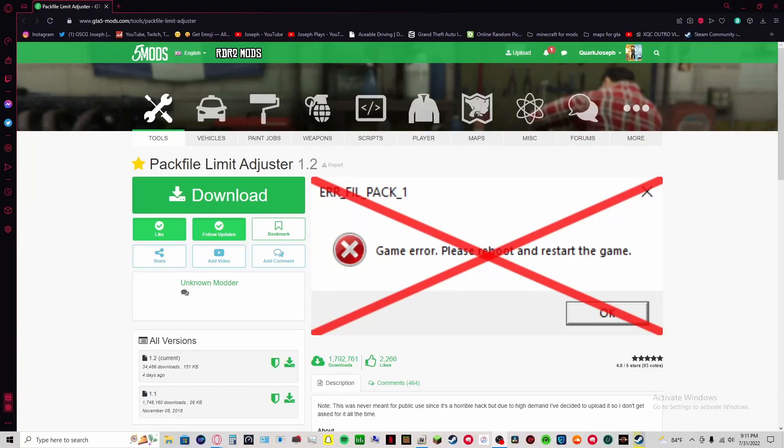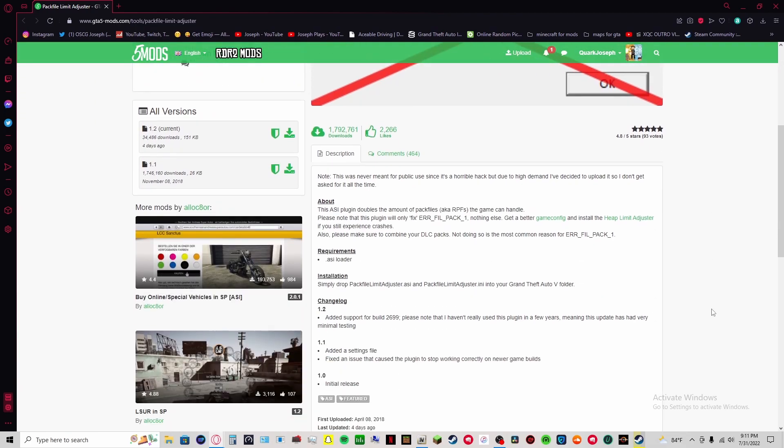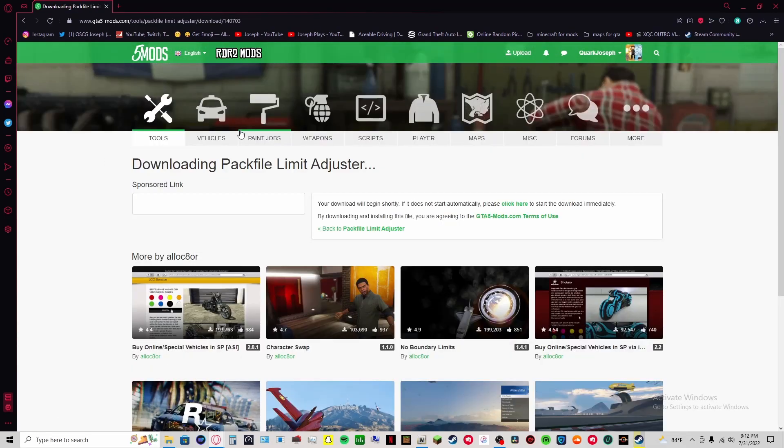What is up everybody. Today we finally got an update for Pack Problem Adjuster 1.2 — the last one was in 2018. So 1.2 adds support for build 699. Please note that the author hasn't used this plugin in many years, so there has been very minimal testing. It probably still has the same issues, but I still recommend it and do wish they'll update it further.